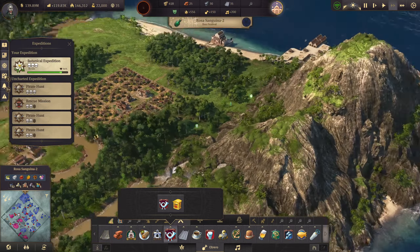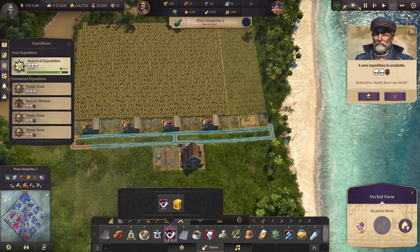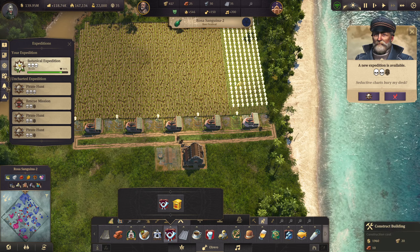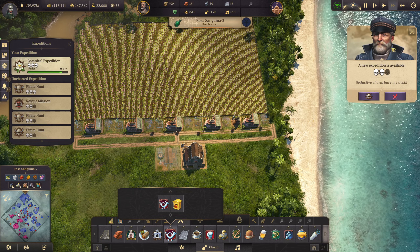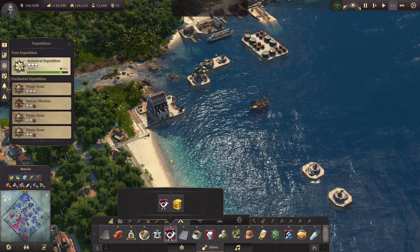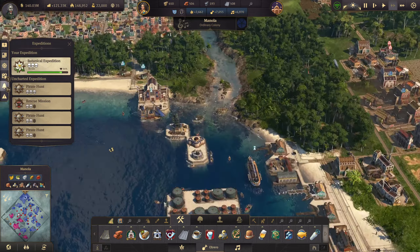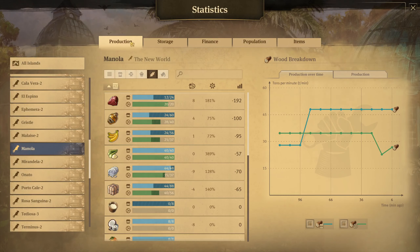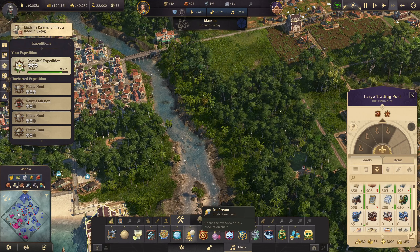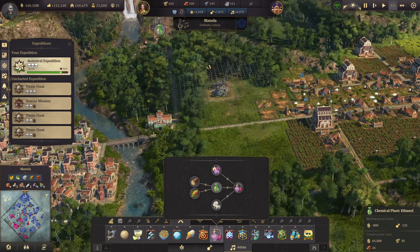Also down here, over here, I want to build this. We're missing some steam engines but I can build that. Because we are not producing enough ethanol — we're producing nowhere near enough ethanol. For artistas we need another two ethanol factories I think. And to produce ethanol we need wood and grain.